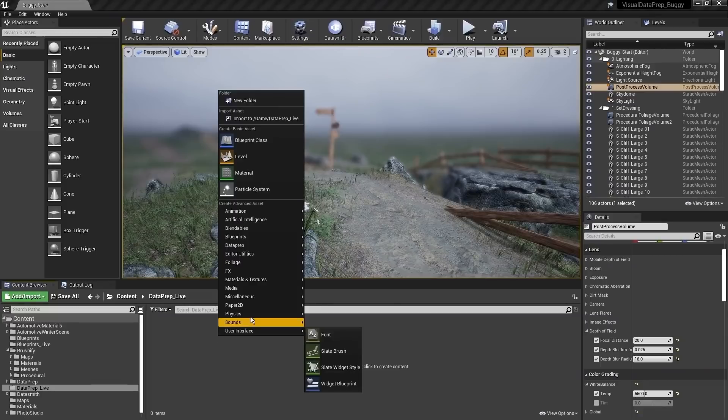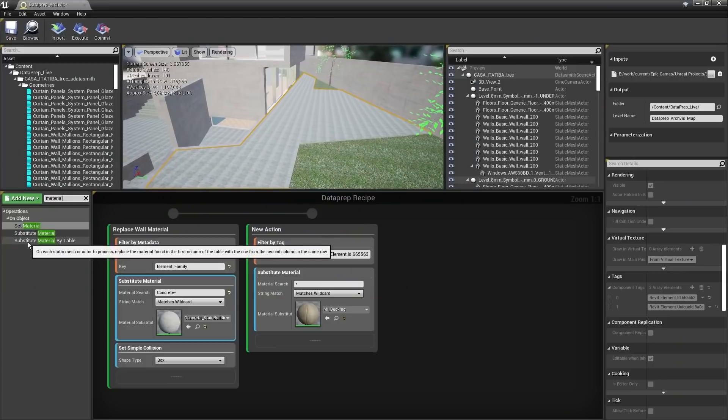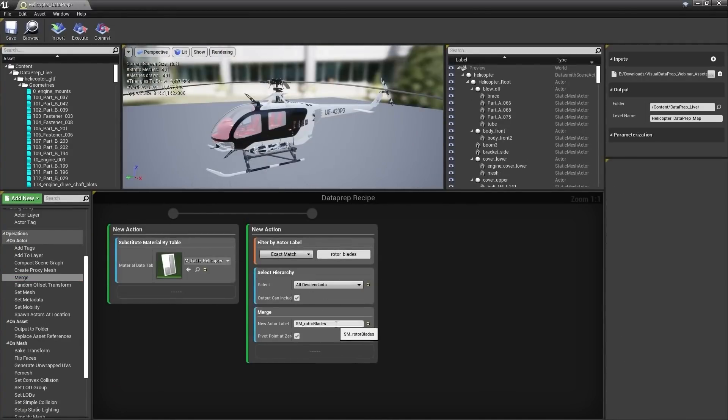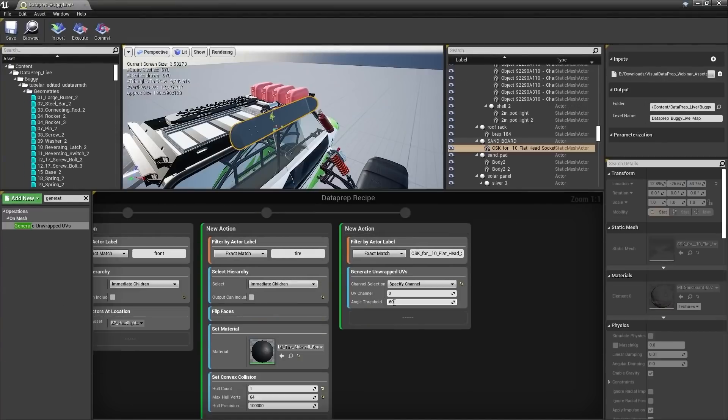While you're checking out our webinars on YouTube, learn how to easily optimize CAD assets for real-time rendering using Visual Data Prep. The webinar demonstrates how to avoid repetitive manual data prep processes by easily creating recipes that import data to predefined parameters automatically.